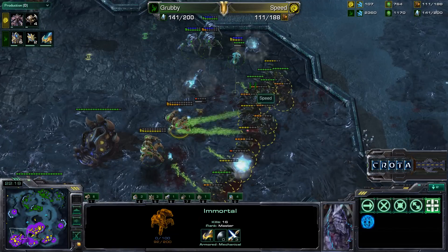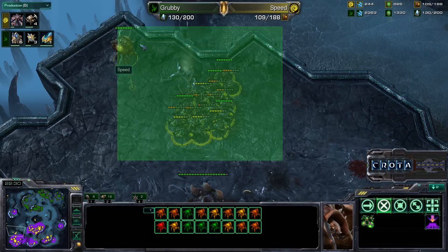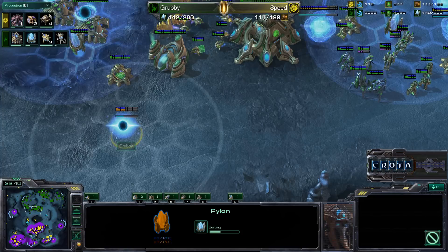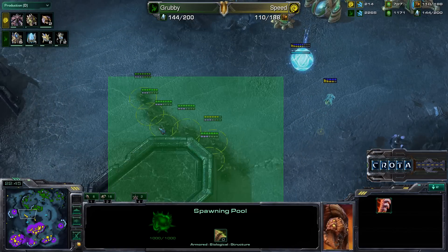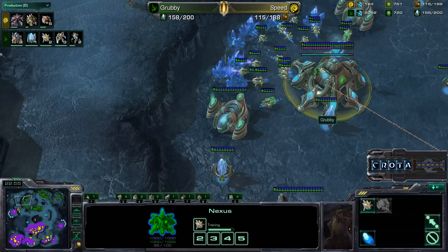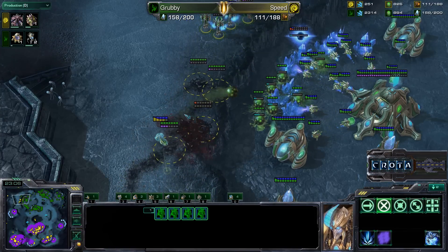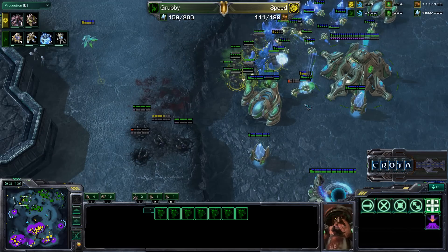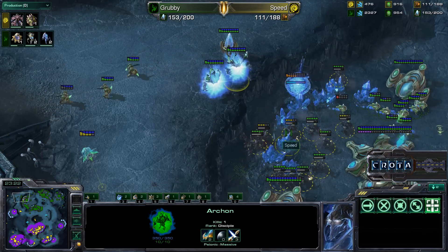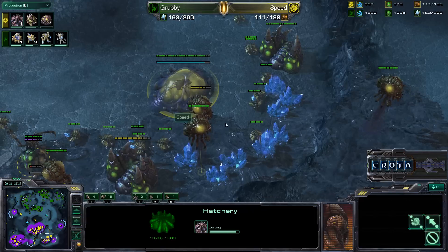Speed is now in trouble — will lose perhaps one or two broodlords. Those broodlords move very slowly. Another infestor gets off a fungal growth, eliminating many shields. Another broodlord is destroyed, but it will be at least 300 seconds before another broodlord is trained — 200 build time for the spire, 200 to upgrade, then the morph time. That is a definite issue. Grubby's Protoss army is sitting very favorably with a lot of high templar; feedback is hitting all of Speed's infestors.